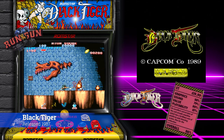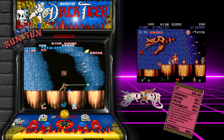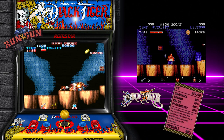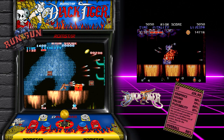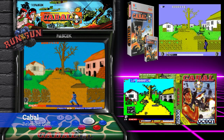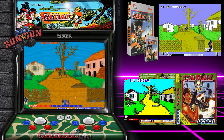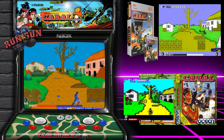Black Tiger is punishingly difficult and the home ports barely resemble the arcade original — or so I thought until I played the Atari ST version. It's a bit juddery in the scrolling department, but for 1990 this is an excellent arcade conversion. The Commodore Amiga is an exact copy. One of my favorite games from Capcom in the arcade, and I loved the ZX Spectrum version as well, so I had to put it in. Some people like the Commodore Amiga conversion but it's missing level two of the arcade original — for me, that's unforgivable.